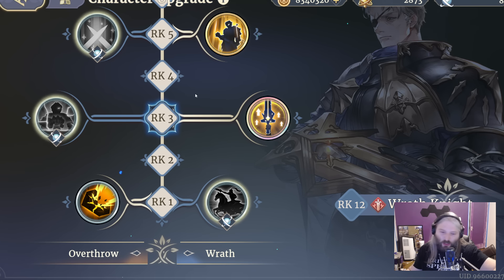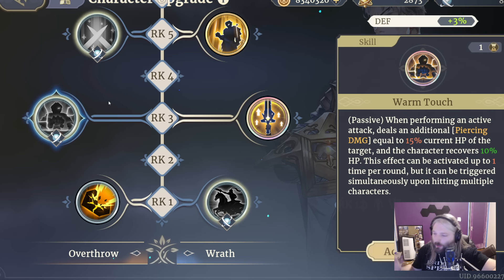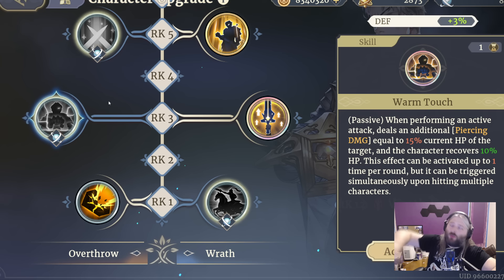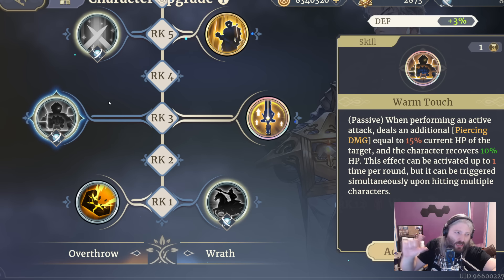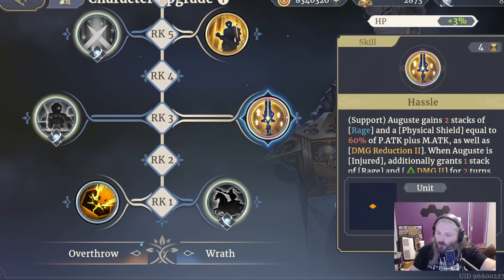Once you get to rank three, this is the first one I think changes pretty dramatically between early and late stars. I think Warm Touch is better: when you perform an active attack, you deal piercing damage equal to 15% of their current HP. I assume it takes a snapshot before you attack, so if they're at full HP it does 15% of max. This can only be activated one time per round — even if you get act again, it's still the same round — but if you hit multiple targets it triggers on all of them. It's a great damage increase and heal, and percent-based damage is just good overall.